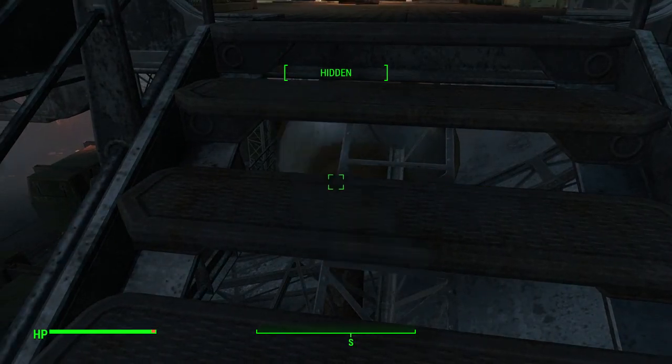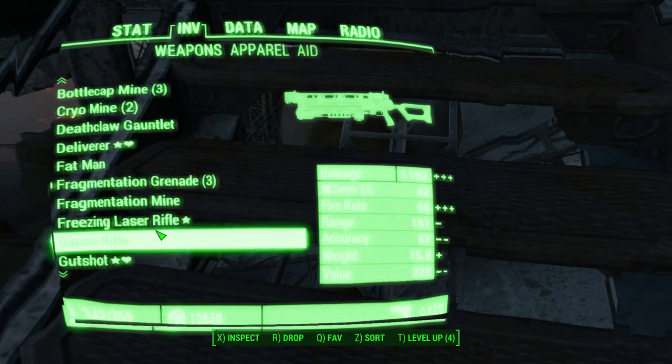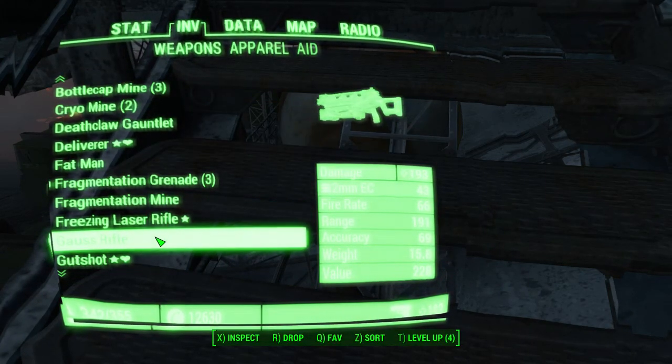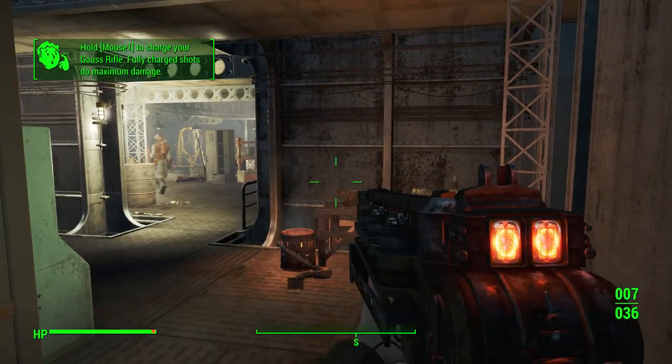Go ahead — boom, drop it. Now we've got ourselves a Gauss Rifle, and my annoying armor piece makes it a little bit weird in my inventory there, but boom, Gauss Rifle.